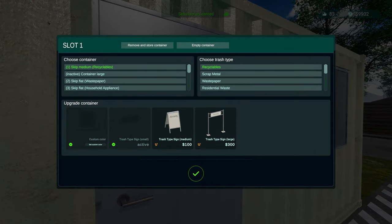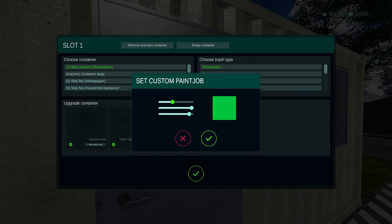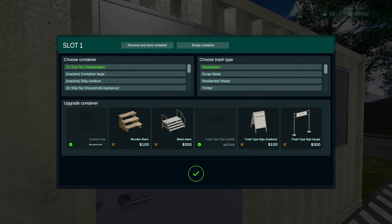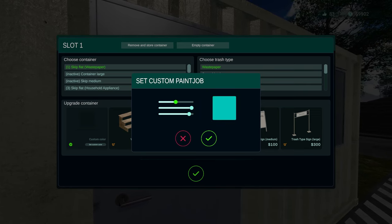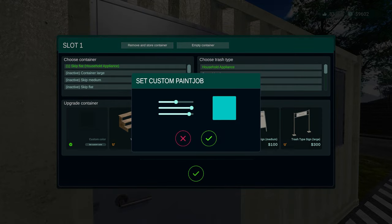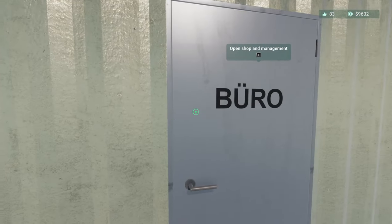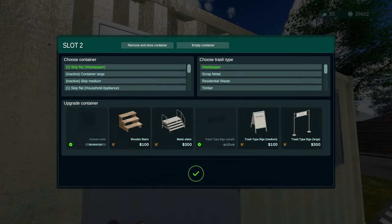Since this is recyclables we'll go ahead and set the custom color to be green, because green for recycling, waste paper. I don't know if we're able to do it this way though - we might not be able to. We'll set that as the custom color as well.